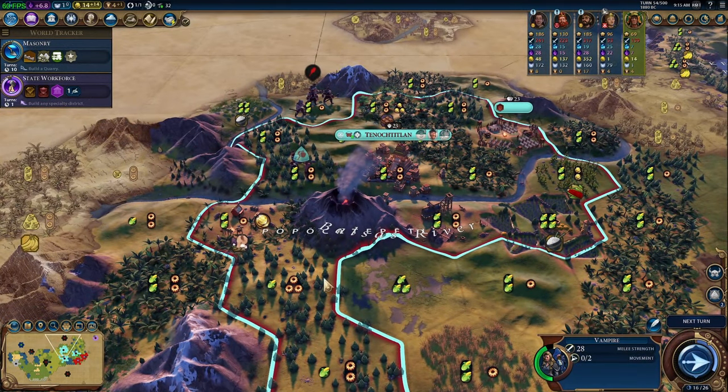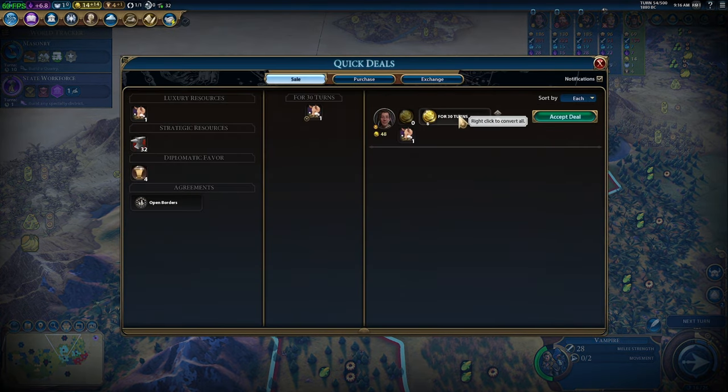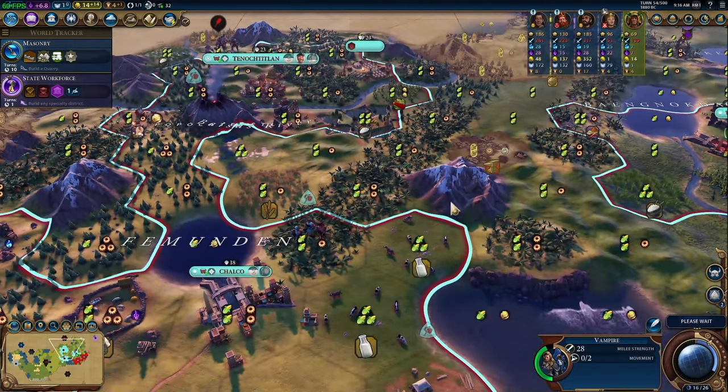I'm wondering — if we sell our truffles, does it still count for combat strength? I think it won't count and we'll lose the combat strength, but I'm going to test it because if we can sell luxuries and still keep the combat strength boost, that's pretty giga-chad. Let's try to find a decent price for it. Unfortunately the Cree wants it but they don't have money to pay for it. We'll have to test that out once it's actually in our interest to do so.